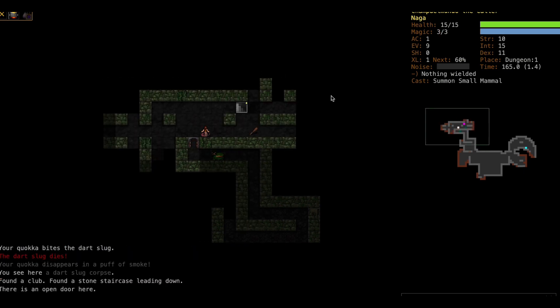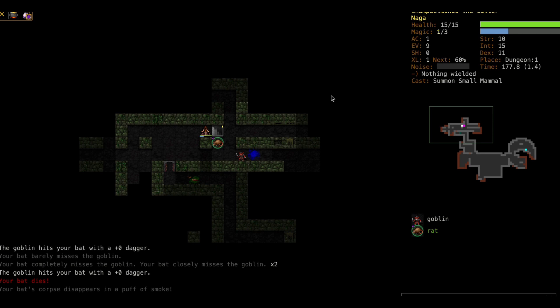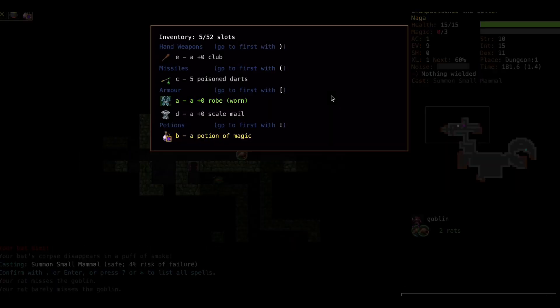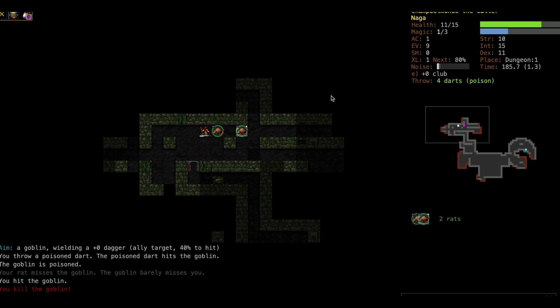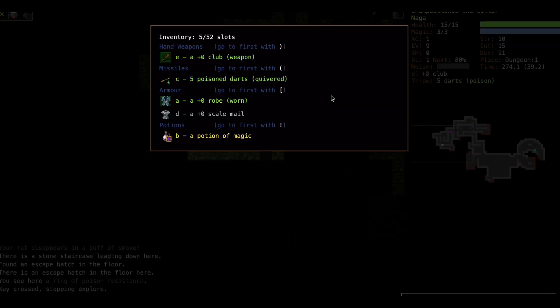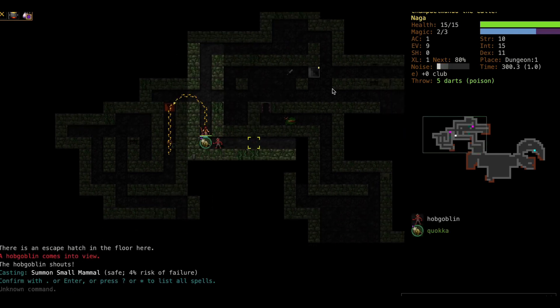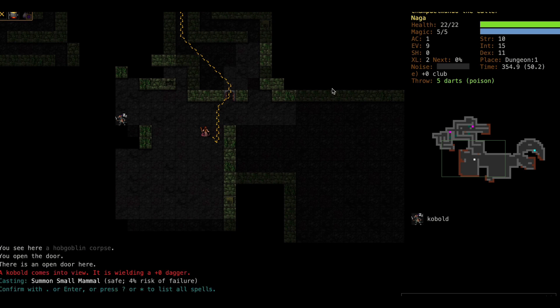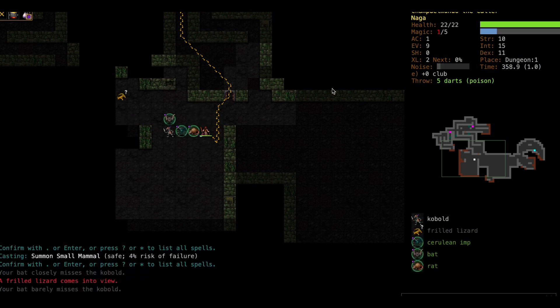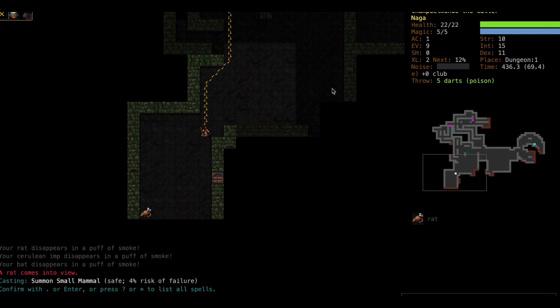This is a tight situation - if that quokka had lost that fight we'd have been in trouble, we don't have any weapon. There's a club we can pick up, so that's at least a start. Now we've got our little buddies - this little rat I'm gonna call Elvis and this one we'll call Prince. Our bat friend will be called Wayne for reasons I won't discuss for copyright infringement reasons. The quokka we'll call Wiggles. Oh, we have an imp now - the imp will be called Dr. Ed.